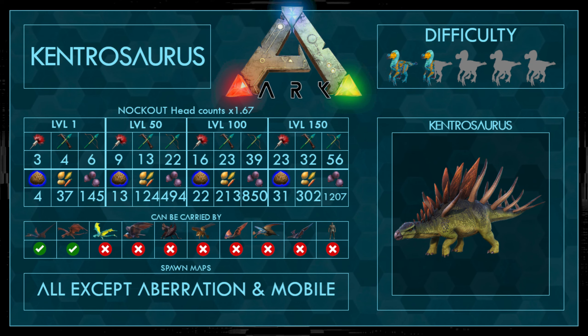Let's get to the taming stats. Knockout on the head counts 1.67, so make sure to hit the head. He needs pretty many narcotics and food. He can be carried by a Wyvern and a Katz, and he spawns on all maps except Aberration and the mobile version. The difficulty is one and a half out of five, and you need the blue kibble for that. You can also use any berry to tame him, but the Mejoberry is better than the other berries.